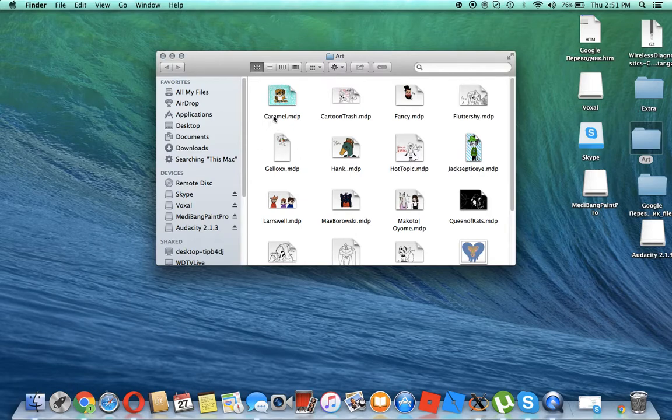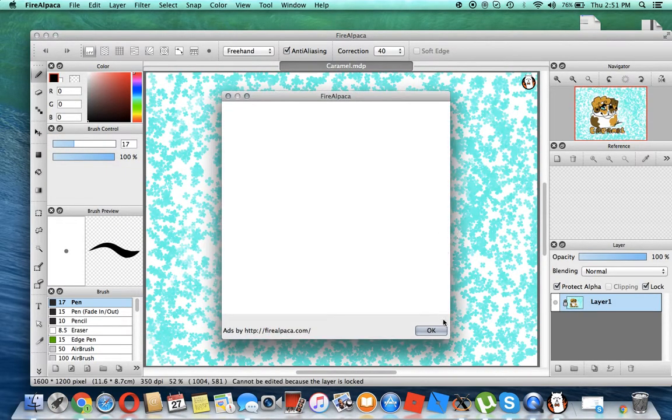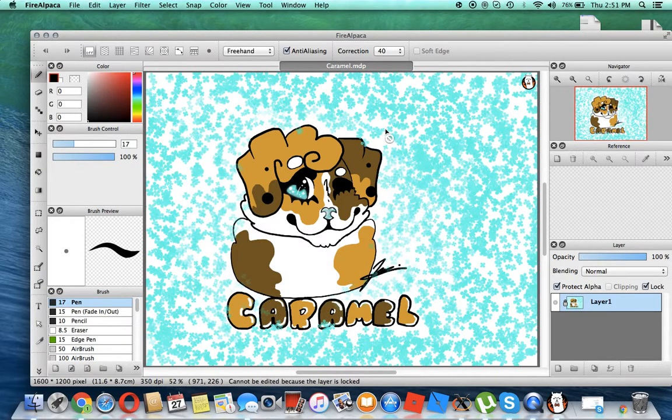There we go. So first of all, this was my first art, because I figured out how to use Wacom tablets on Macs. Yay, Caramel — it's a character I have. I like how I did the eyes. The fail was the background, because some of it got in and I didn't know about the thing where you can just make it all behind — the second layer. Anyways, on to the next one.